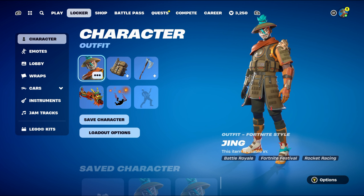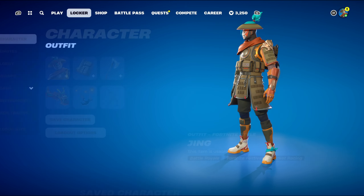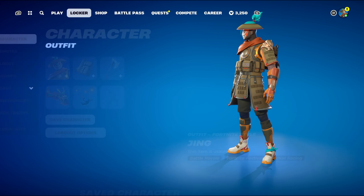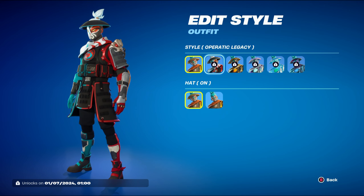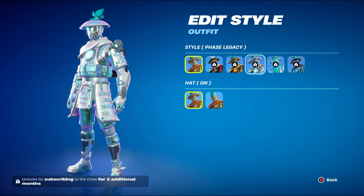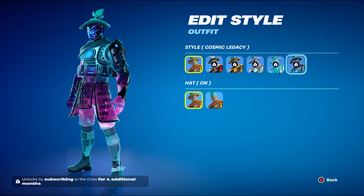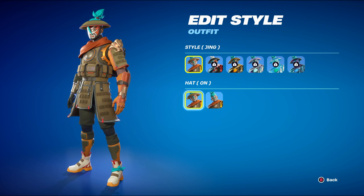This is another skin combo video and today's skin will be Jing, which is a June 2024 Fortnite Crew Pack skin, part of the Operatic Vengeance set in Chapter 5 Season 3. Similar to the most recent Crew Pack skins, the more additional months you subscribe, the more styles you get. The standard style is Jing, one additional month is Operatic Legacy, two months is Auroric Legacy, three months is Phase Legacy, four months is Rimbound Legacy, and five months is Cosmic Legacy. For all combos, I'm using the standard style with hat on, but feel free to use hat off if you prefer.